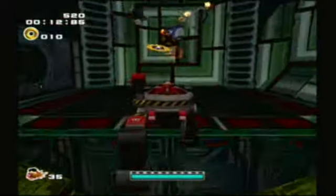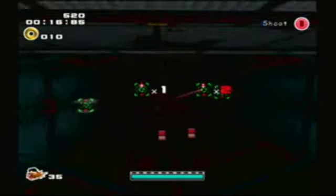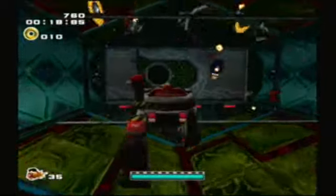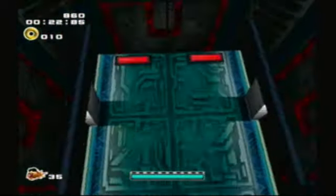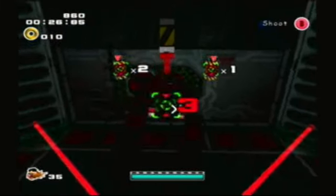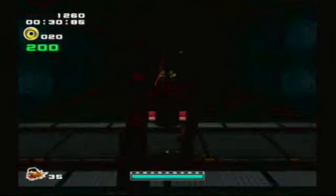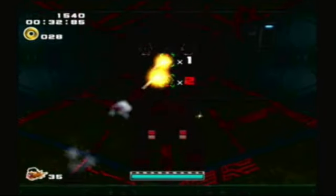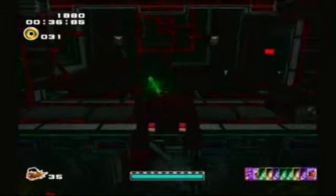Here we've got a bunch of stuff. Killing robots will produce light in this level, so that's a good sign if you do that. We're just going to go through Space Colony Ark as it's still in its completely abandoned state. As it's completely abandoned, there shouldn't be robots up here, yet there still are. Very weird. But yeah, this is Ark!